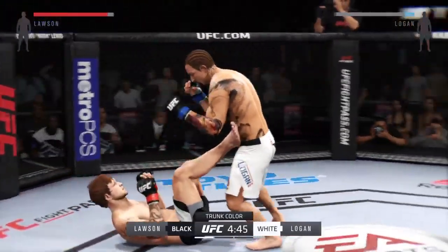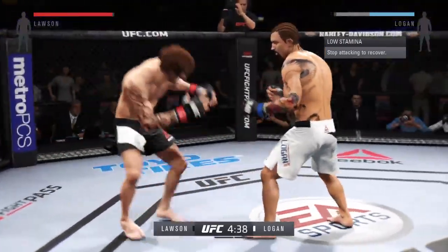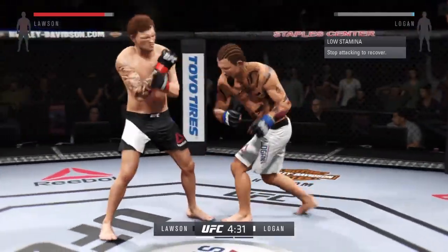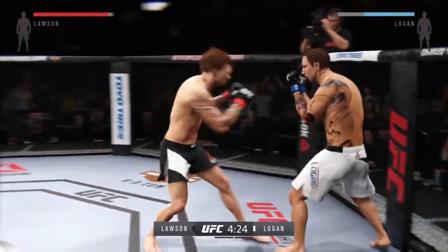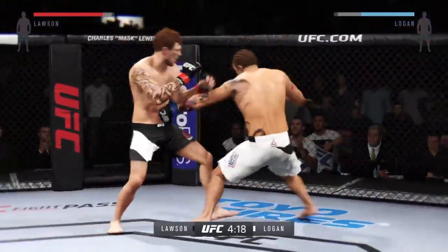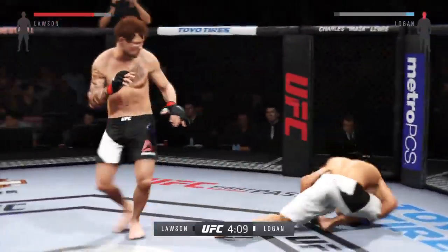And he's down. Up kick. There he goes — stand up. They're going after it quick here. Perfect timing with the strikes. Strong jab by Prince. That elbow lands to the head. Now he's taking some punishment here early, John.